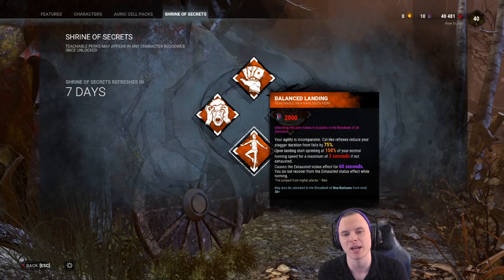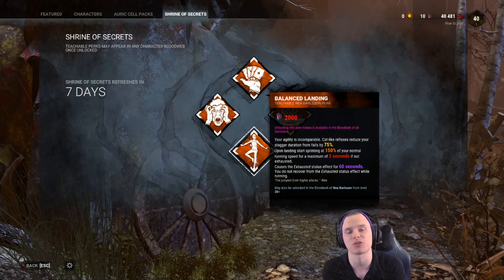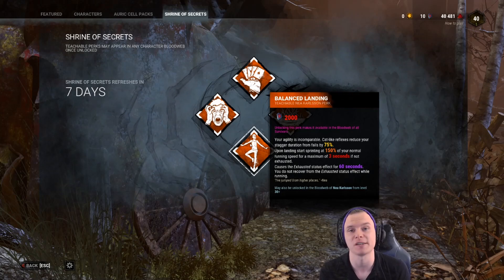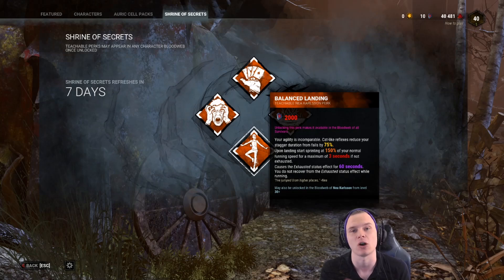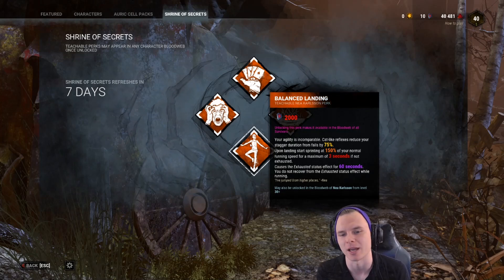All in all, Balanced Landing is great. My 'I want to run the killer for 5 gens' build is: Adrenaline, Balanced Landing, Dead Hard, and Iron Will. That's as opposed to my 'Survive with Friends and I want to win' build, which would be Deliverance, Borrowed Time, Dead Hard, and Decisive Strike. I can swap Deliverance for Adrenaline depending on confidence, and if a teammate is playing an offering for Hattenfield, I'd incorporate Balanced Landing in there too.